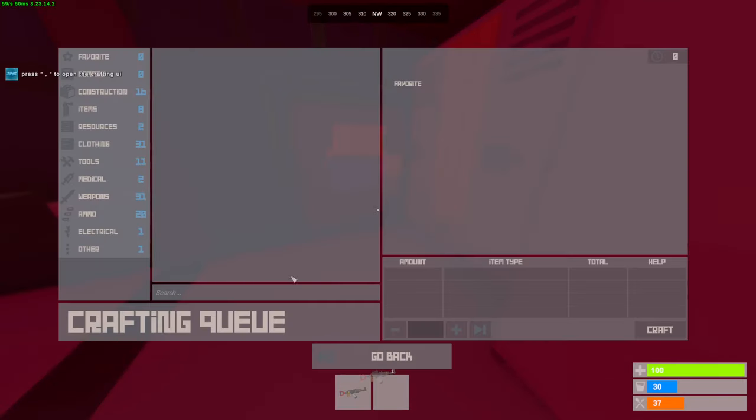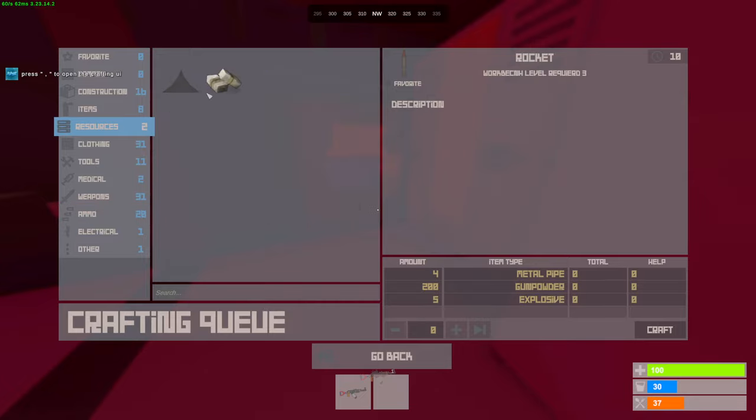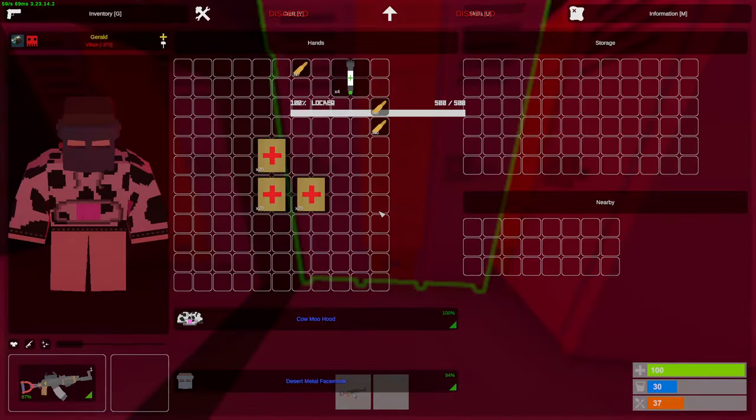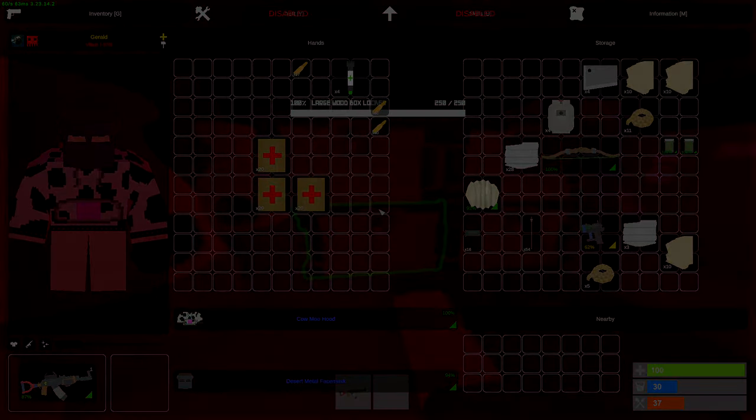All right boys, after that I made it back to base, depoited everything, and then I left the server. It was a pretty good run — I had a really fun time. If you guys want to play on the server, I will have the IP and the port in the description below. Maybe I'll see you guys there. Thank you guys so much for watching, and I will see you in the next one.